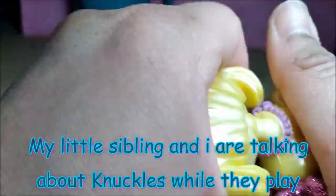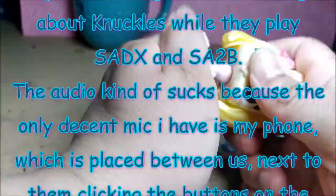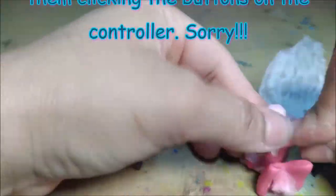The dog's head was really hard to take off because it was really dense. You can heat it up to make it easier to take off. In this video I'm also going to be talking about Knuckles the Echidna with my little sibling. I'm going to remove the toy's details that I don't need, like the cat's tail and the hair accessories.